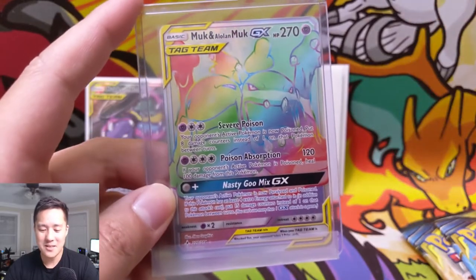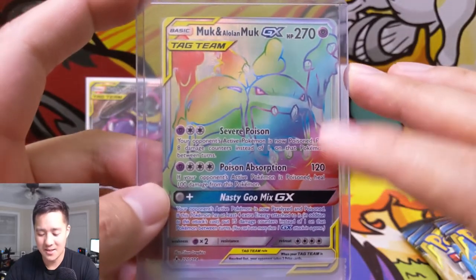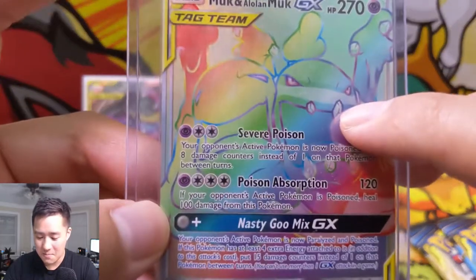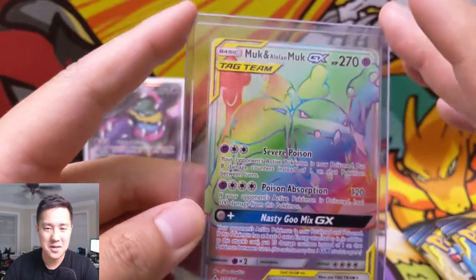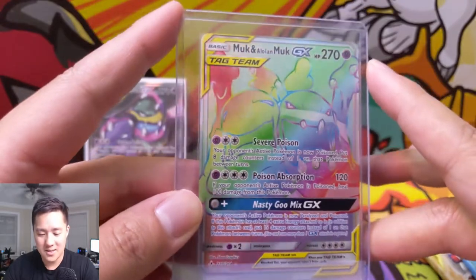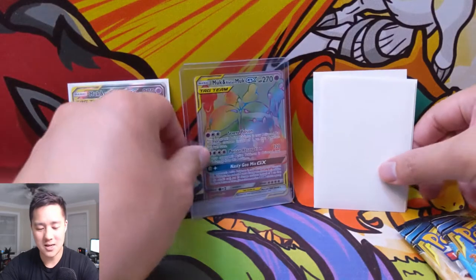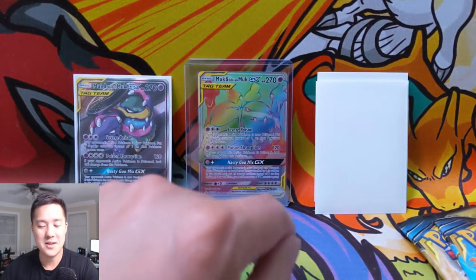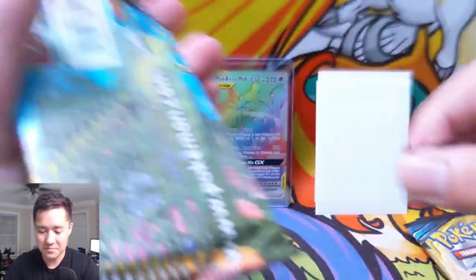I really wanted this card just because I love the Muk and Alolan Muk, but this rainbow rare art style doesn't really do a whole lot for me. Beyond the little details, you can't even tell it's Alolan since the only major difference is their coloring — the rainbow kind of detracts from that. Either way, it's a hyper rare Muk and Alolan Muk, so I had to have one. But the alternate art is many times better for the art part of the collection.